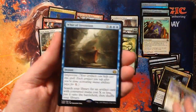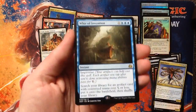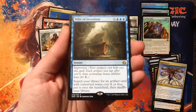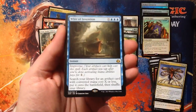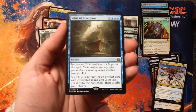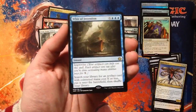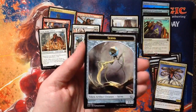And a rare: Whir of Invention. I like this for Commander a lot. Mana cost is three blue and X — X is whatever you want to pay — and improvise, so your artifacts can help cast this spell. Each artifact you tap pays for one. Search your library for an artifact card with converted mana cost X or less and put it onto the battlefield, then shuffle your library. If you have the mana, you can dig through your deck for any artifact you want at any given time. I like this for Commander a lot.